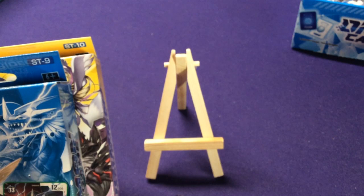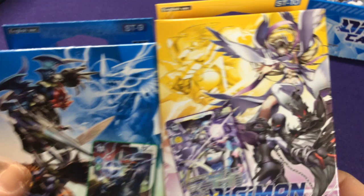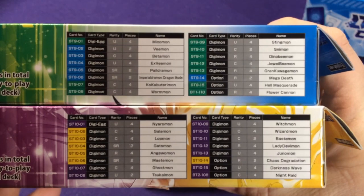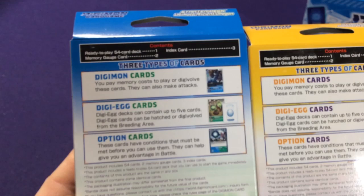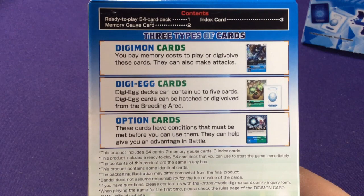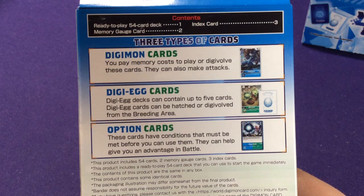We will do another video which will have some booster pack unboxings, but for now we're just going to do the two starter decks. Like all the other starter decks, they list on the side what exactly is in each one. You can pause it if you really want to read it. On the back of both boxes, you're going to get three types of cards: Digimon cards, Digi Eggs, and Option cards. You'll get one 54-card deck, two Memory Gauges, and three index cards.